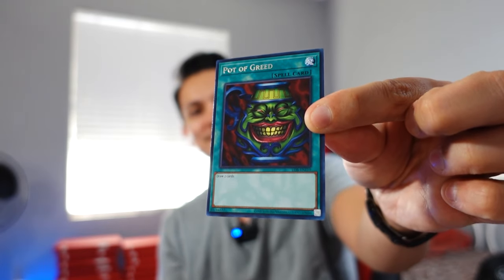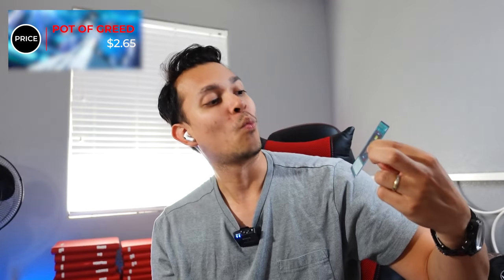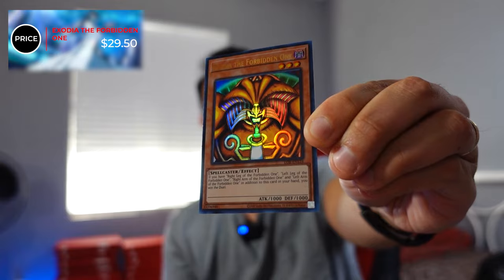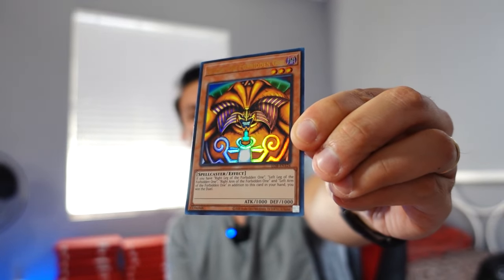God damn it! We always do this every recording, man — it's always the last two packs. Oh my God! Excitement set aside, we do have two good cards here. Pot of Greed at number 119 — I love that card, I don't know what it does. Maybe you guys can tell me. Sleeve that bad boy: two dollars and sixty-five cents. That is epic — definitely one of the higher rares. Now for the Exodia the Forbidden One, number 124 — the head, not even a limb — we have the head of Exodia. Sleeve that at twenty-nine dollars and fifty cents, my friend. Hell yes! I am happy. This is an awesome day.